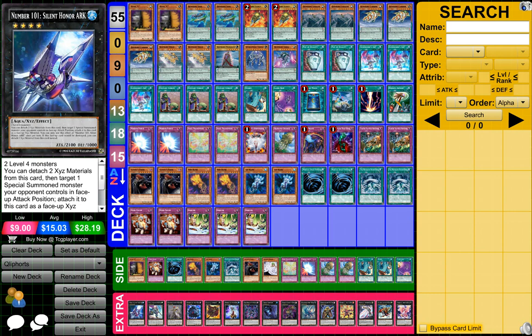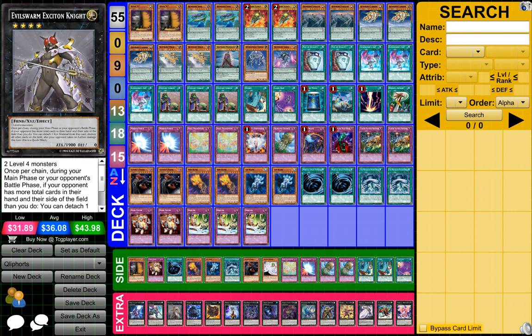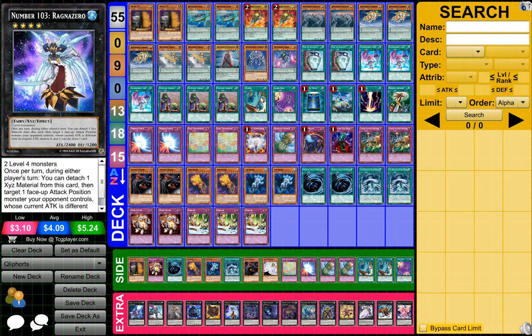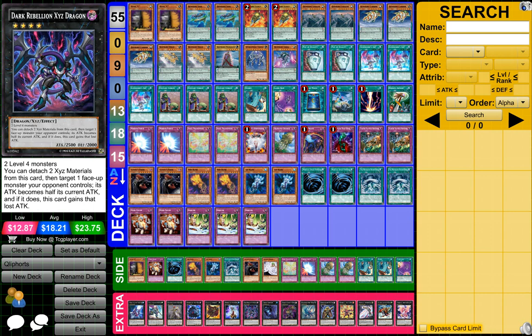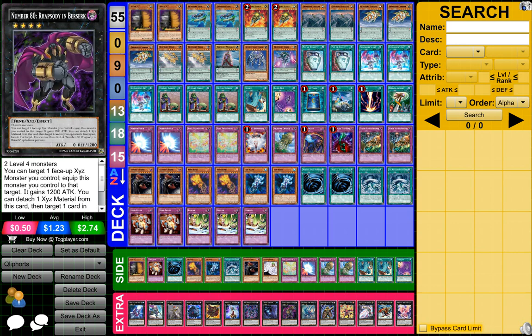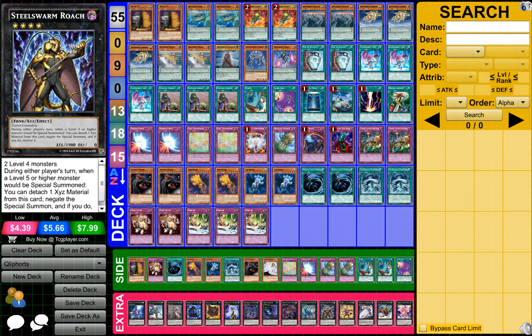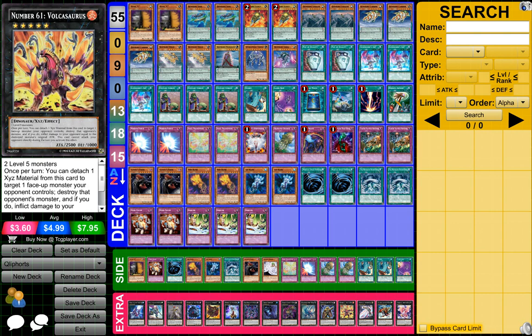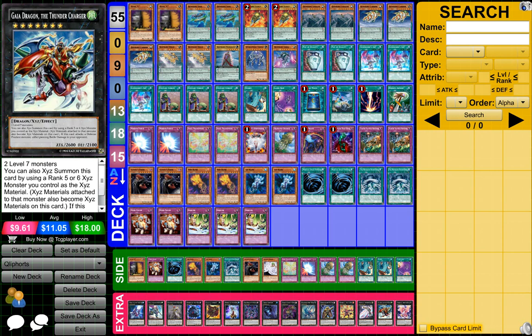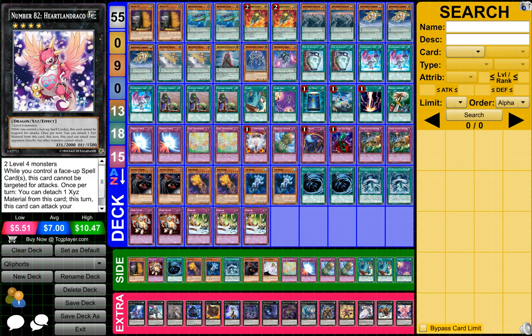For my extra deck, I got one 101 Silent Honor Arc, one Castel, one Evil Extinction Knight, one Number 85 Crazy Box, one Cowboy, one 103 Renz Zero, one Dark Rebellion XYZ Dragon, one Abyss Drellor, one Number 80 Rabazon in the Brookston, one Diamond Darwolf, one Steel Swarm Roach, one Number 61 Volcanosaurus, one Artifact Durellian, and one Gala Dragon the Thunder Charger, and one Number 82 Heart Draco.